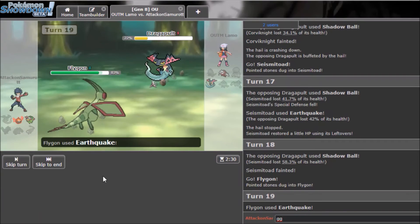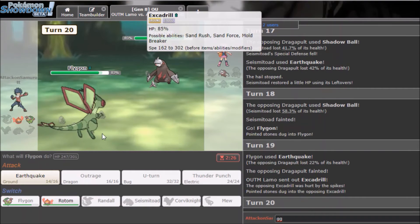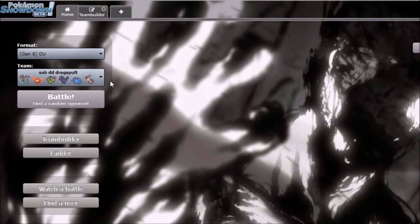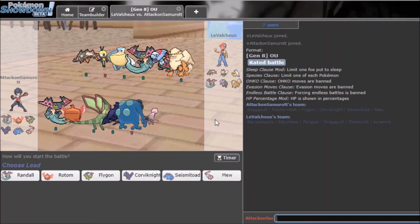Nice! Finally got a win! Flygon is decent — I kind of see it as a Landorus-T for this meta. Same typing roughly, not the same coverage and power as Lando, but similar role. This last game has rain — I don't know how I'll feel about it. Dragon Dance Dragapult should still be good though.